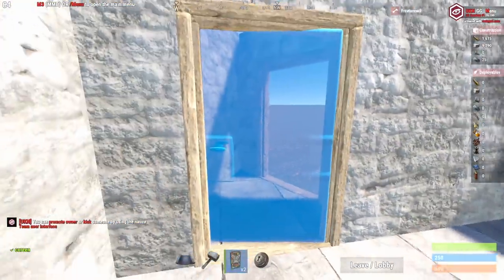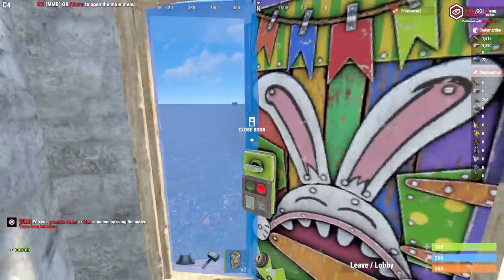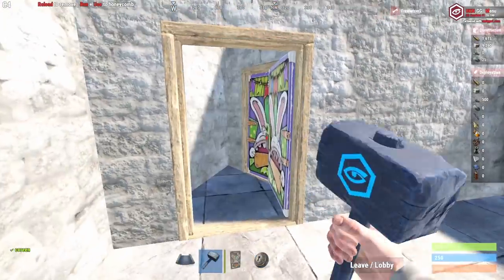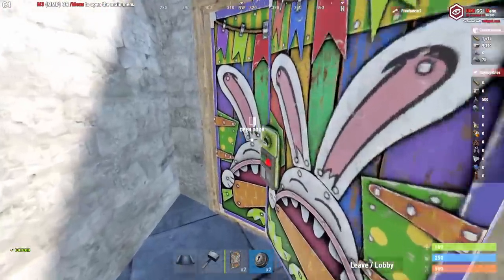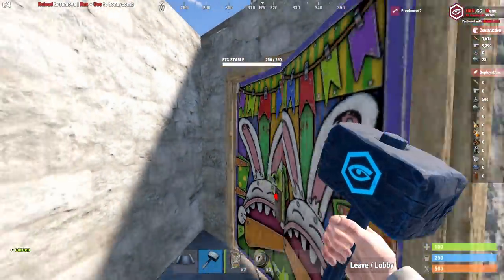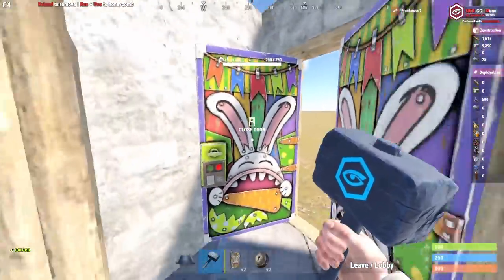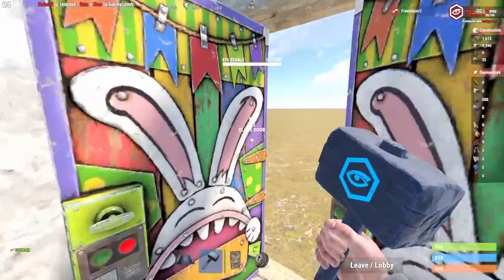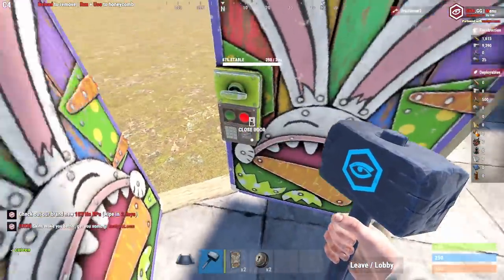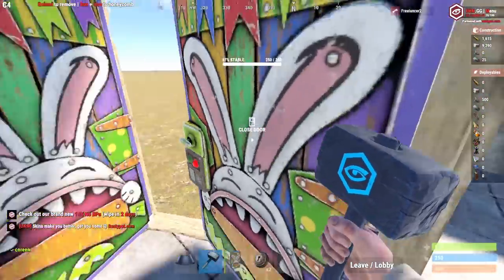When you're building a base, remember: you want to build it so that when the door opens, it blocks access to the other door. You can choose inner or outer orientation. Here's how your airlock works: you've got one door that opens out into another door, and that second door opens in. So if someone door-camps you and gets you killed right here, they will not be able to get into your base.